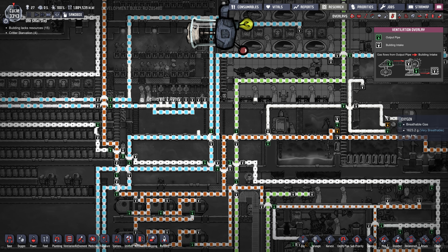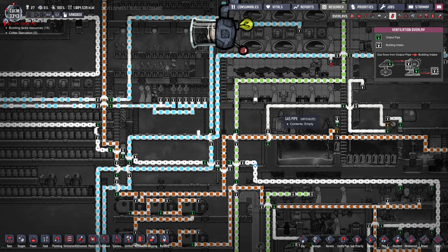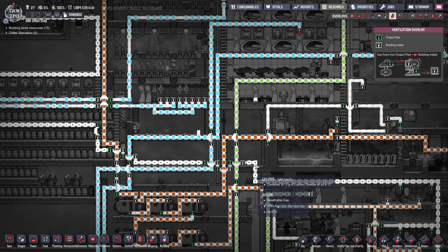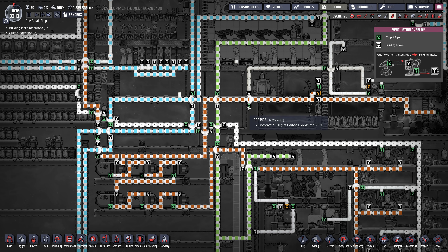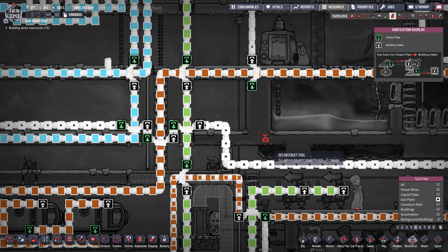We've got CO2 building up — that's good, things are flowing again. Now we have to connect this line — this is excess CO2 from the base, and it has to come through and join this line here. We need to handle the lag from the auto-save.